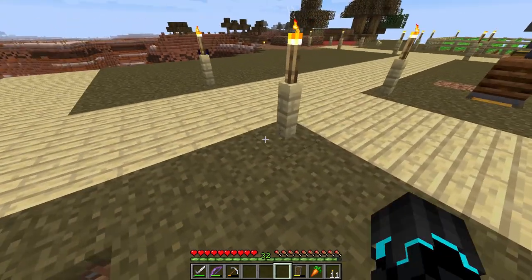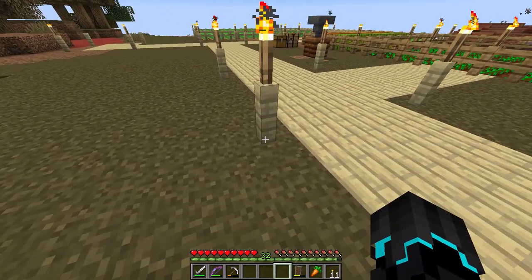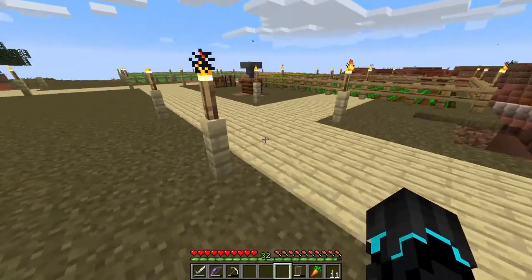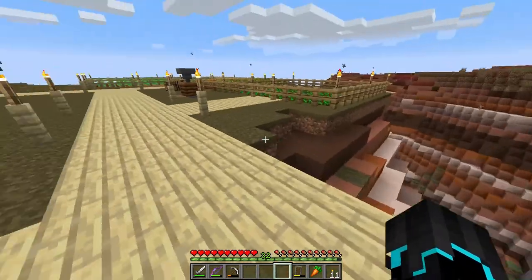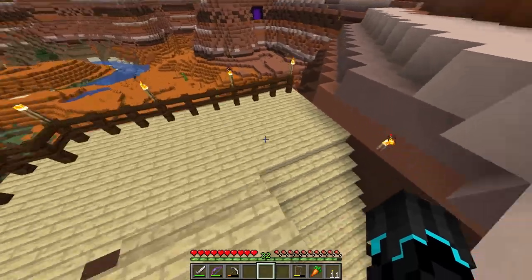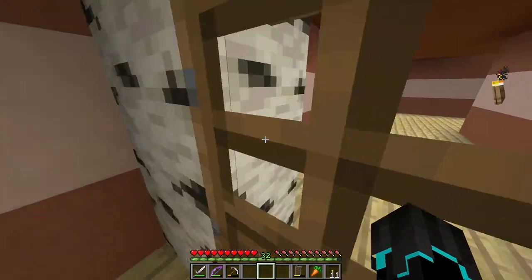One viewer — SpiceMines — suggested in the last video that I mix in some terracotta for the torch posts. I think in the next episode I'll work on this farm area a bit more and potentially make a bridge over there, but this episode is mainly for 1.14 content.